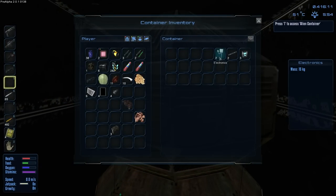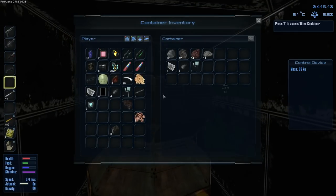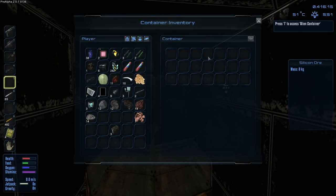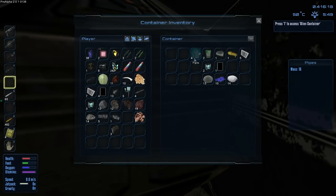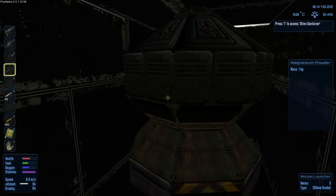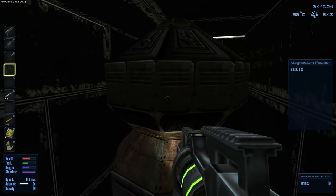Sort of reminds me of that weird black chipped-away color. If I grab everything out of here it might save me some resources when I go back to base. I've got a whole bunch of stuff building back at base, just sitting there churning out items, so we should be all right.